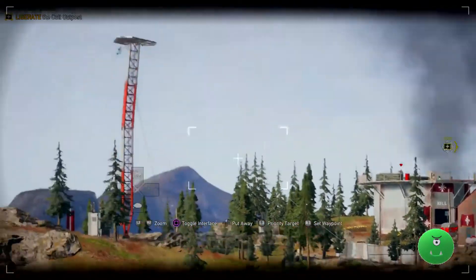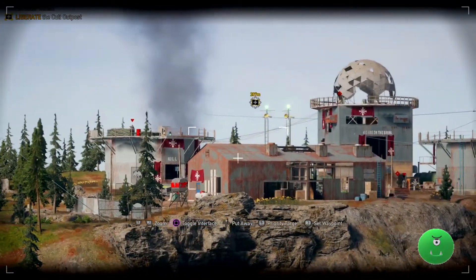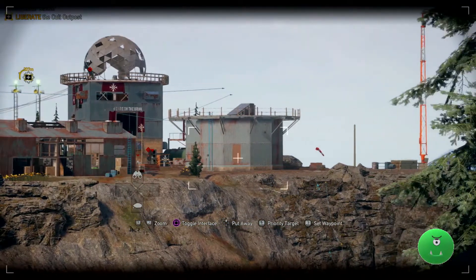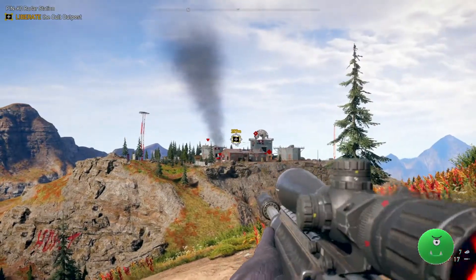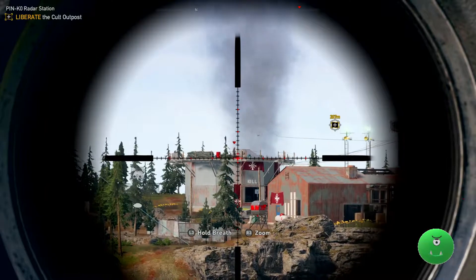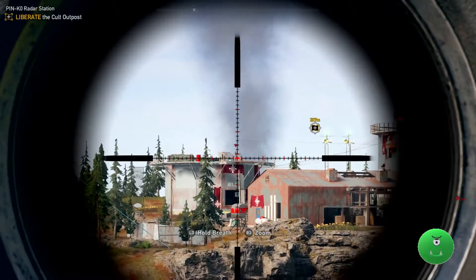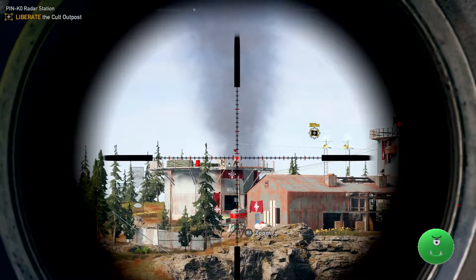This outpost is in Jacob's region on the west side of the map. Grab your favorite sniper with a zoomable scope, wait for the enemies to stop moving, hold your breath, and then fire away.